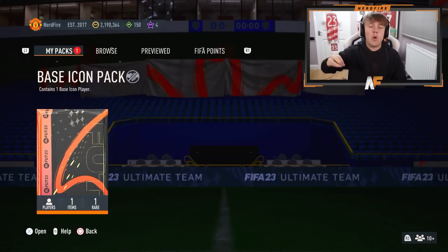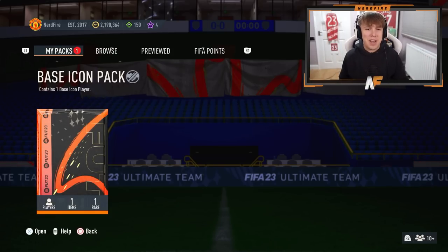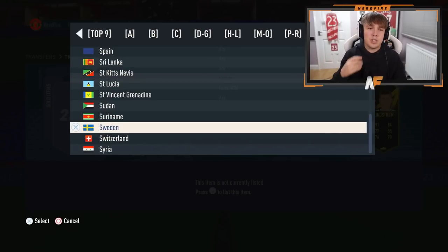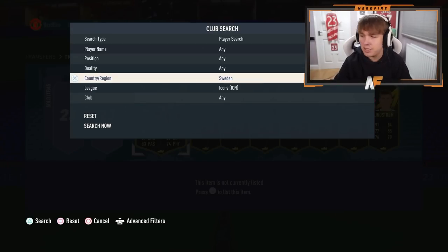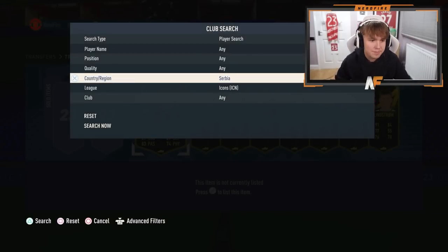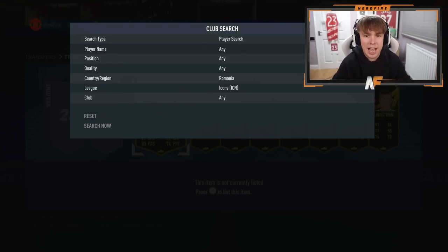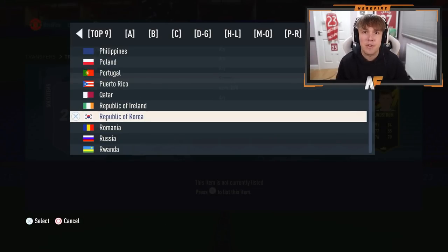We're onto the big boy now — the base icon pack. We're about to open it up, store it in the club, look away, and go for all the nations. Let's get this cracked open. First nation is Wales — it's not Wales. Ukraine up next for Shevchenko — it's not Shevchenko. Sweden next for Larsen — not Larsen. Serbia — not Vujic. Scotland, Dalglish — not him. Russia for Yashin — not Yashin. Romania, Hagi — not Hagi.